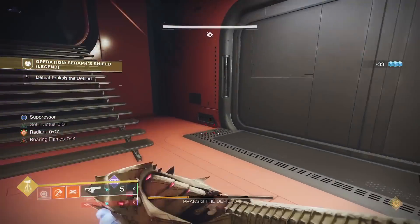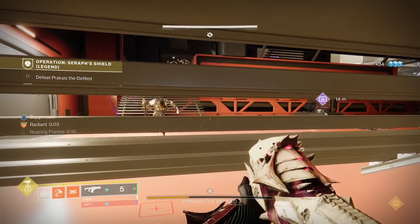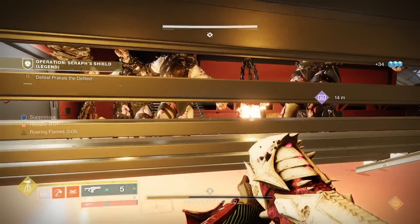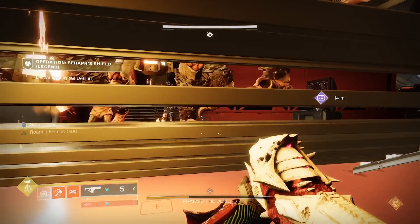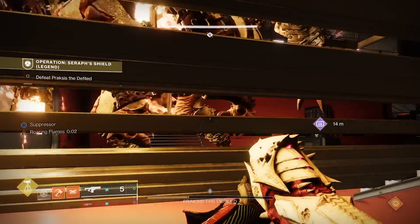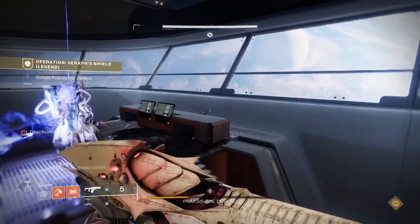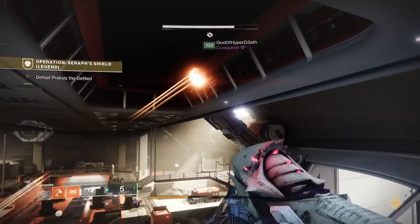The second spot is hiding under the stairs at the beginning of the room. The right stairwell is safer. Just hug the stairs and you should be safe from dying. The only thing that can really hit you is the boss's Duskfield Grenade. You can hide here between doing suppressor and the shield. This should make the encounter easier to complete.